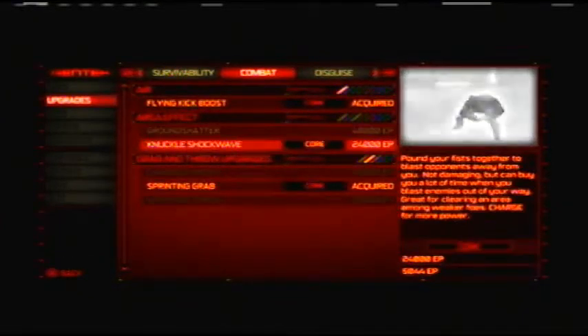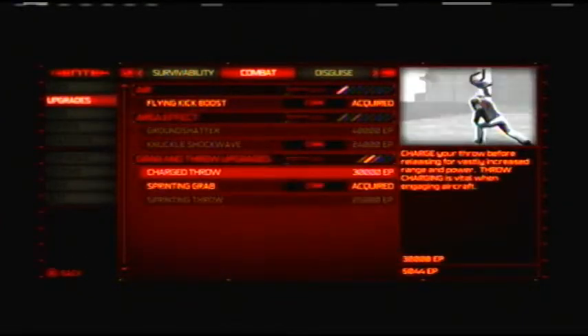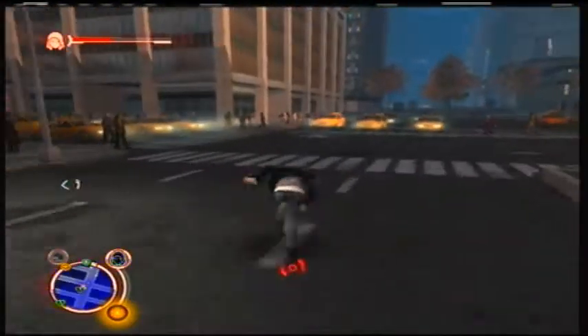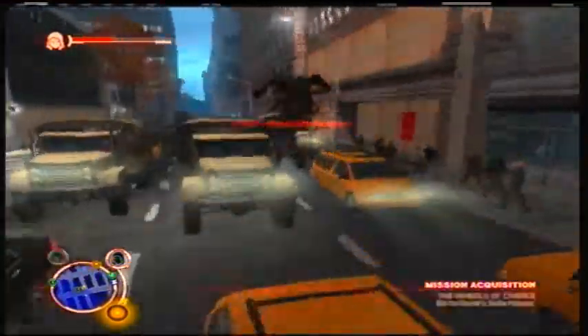Upgrades — stealth consume. Now we can consume someone while disguised and we won't get ourselves spotted. I don't think I'll need any of the other powers at this point. I'll see you guys back at Dana's safe house where we can start the mission.